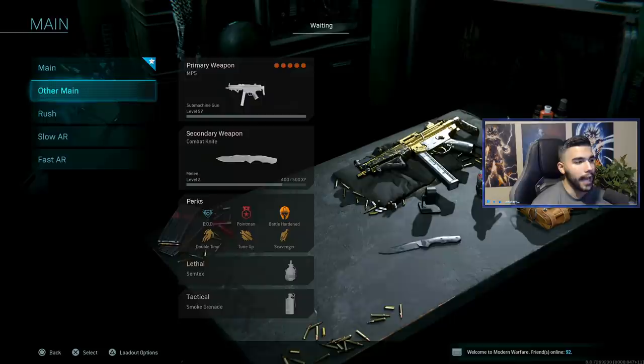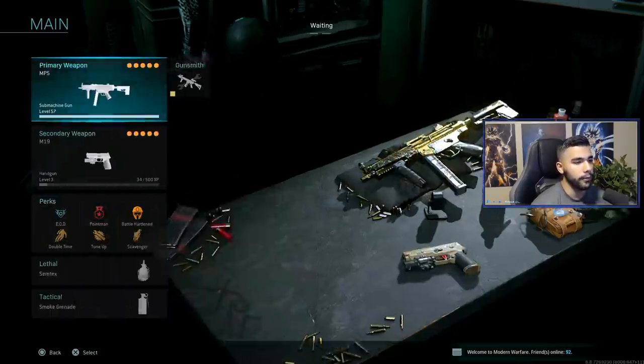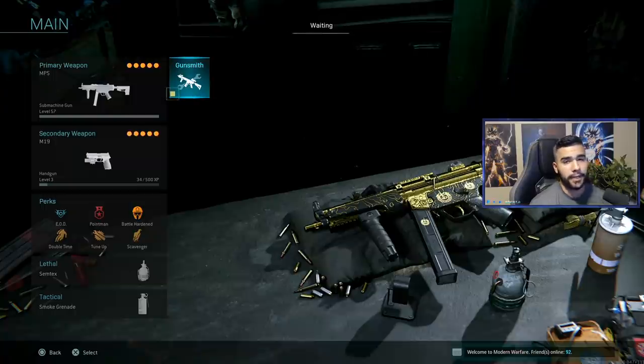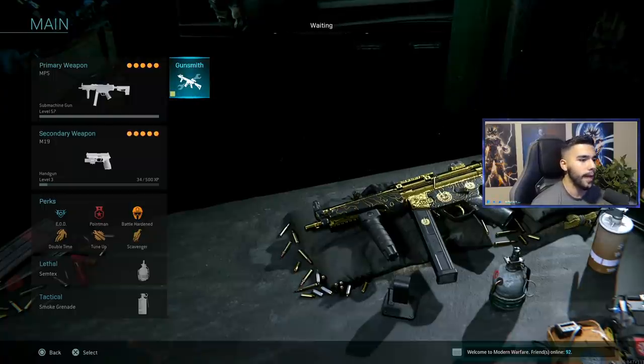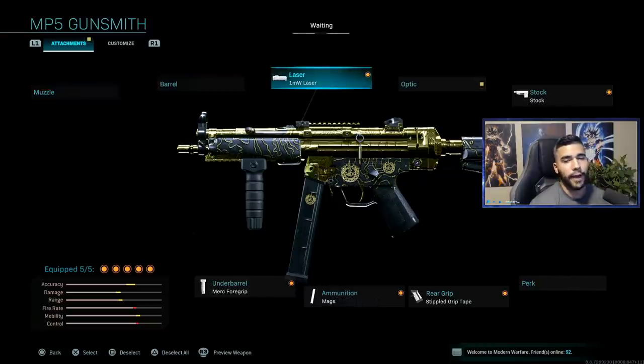For my classes I have five: main, other main, rush, slow AR, and fast AR. Let's get right into the first one, which is my MP5 class. I'm a main sub player so I mainly like to run my MP5, and this is a really good class I've been using a lot lately. I switch stuff all the time with the many different customizations you can do.